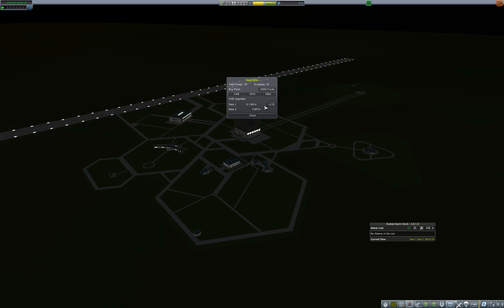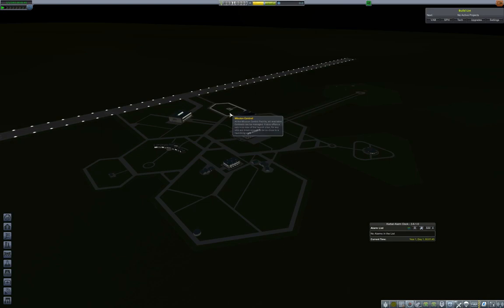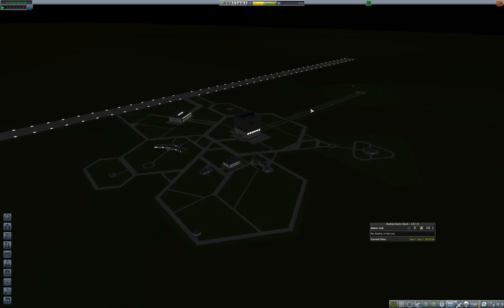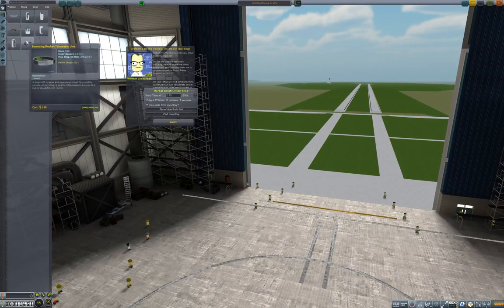I'm not going to demonstrate planes really this playthrough - I'm just going to show off some rockets because that seems to be what most people do, but people still need some help with that. So let's go ahead and allocate most of this. Let's get the first flight contract - we're going to want this anyway, so we might as well pick it up now. Time to make a sounding rocket.